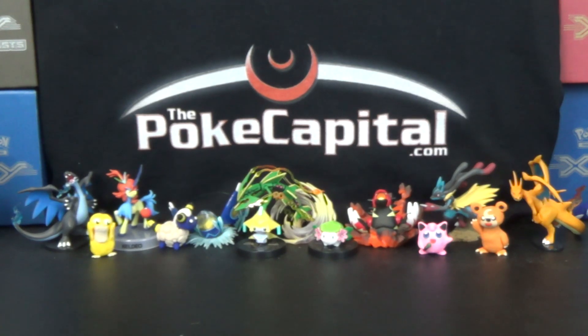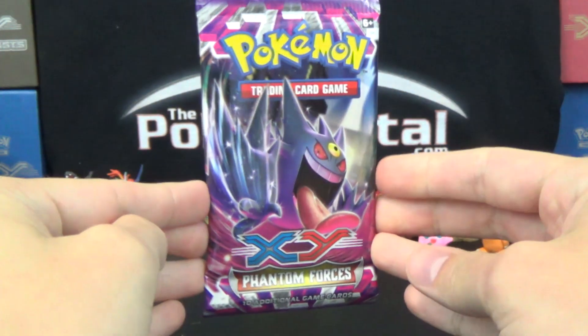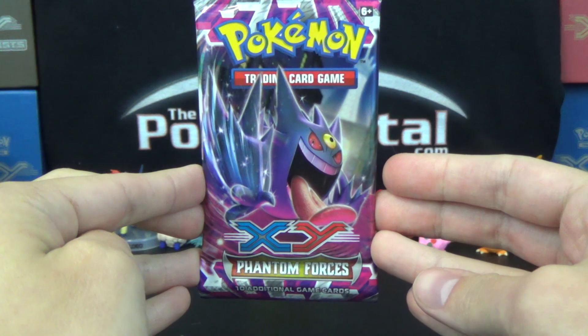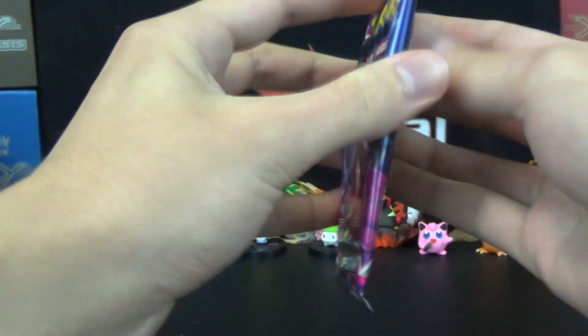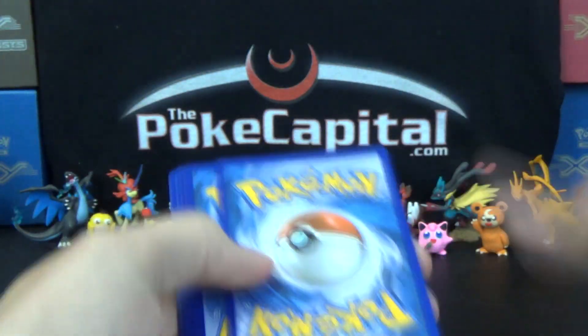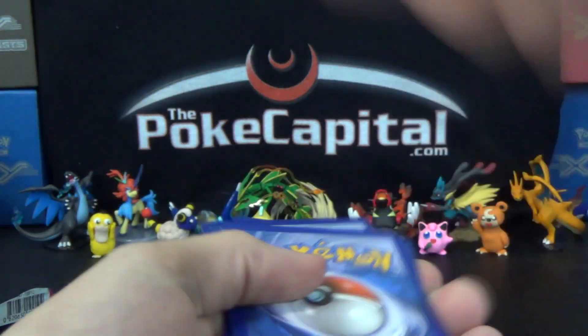Hello again, YouTubers and Pokemon fans. Welcome to Monday, the start of another work week or school week, depending on who you are and how old you are. I'm here to help jumpstart your week with that morning cup of coffee replacement in Pokemon Pack Daily, day number 98 with XY Phantom Forces and Mega Gengar Pack Art. Try to start your week off right.